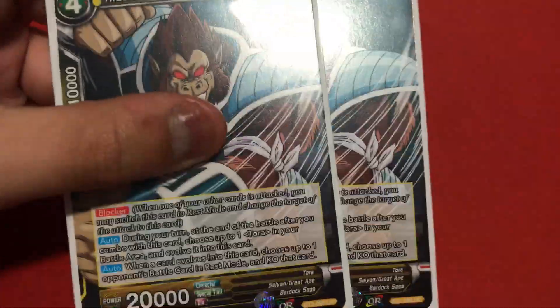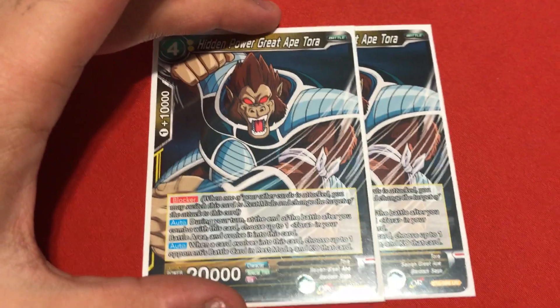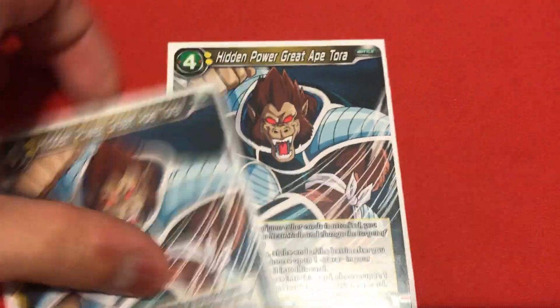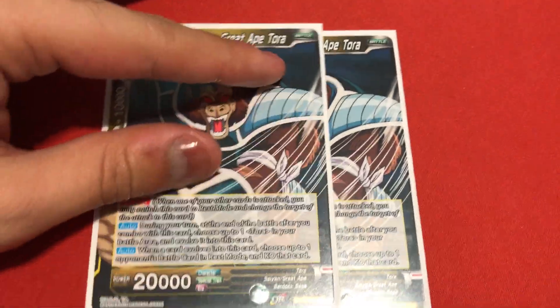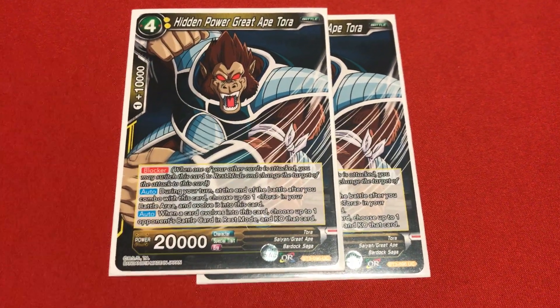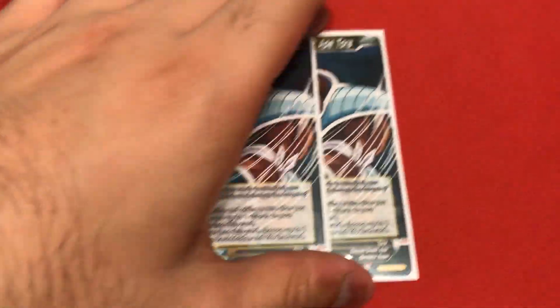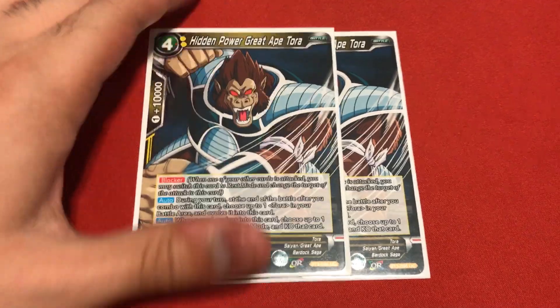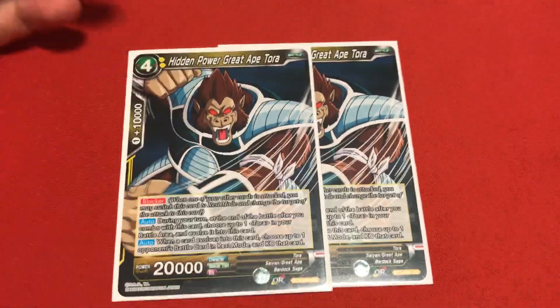For the last 4-energy card, I'm running 2 copies of Hidden Power Great Ape Tora. Tora's a really good card because he does the same thing as Fasha, but his other effect reads: when this card evolves, choose up to one of your opponent's cards in rest mode and KO that card - similar to Explosive Spirit Goku. It's another removal card to cover your board.